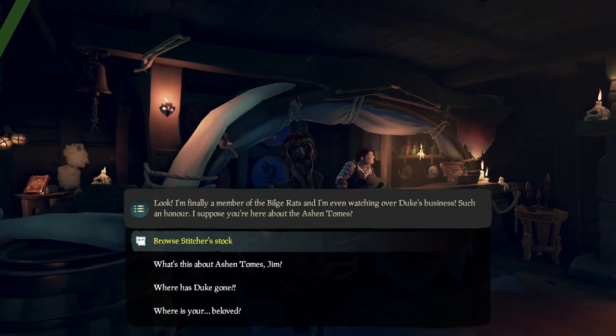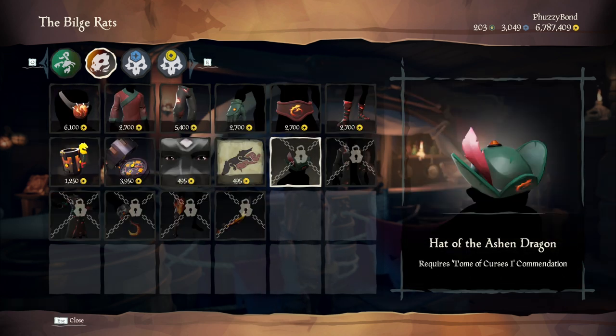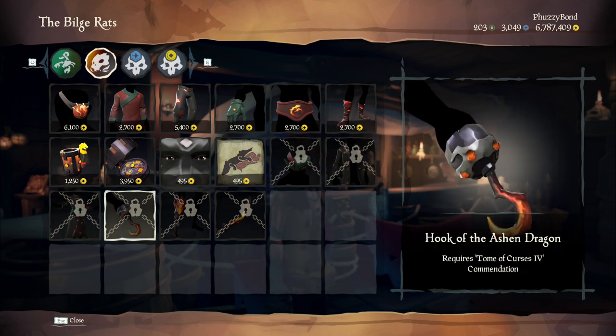You'll notice that Stitcher Jim is taking over while Duke is away, and he comes with a new store — the Ashen Store. It contains Ashen equipment, war paint and a new clothing set. The last six items of the Ashen Store require commendations to unlock, and I will show you how.